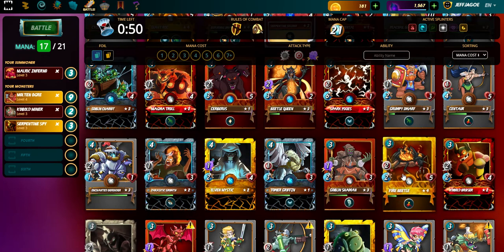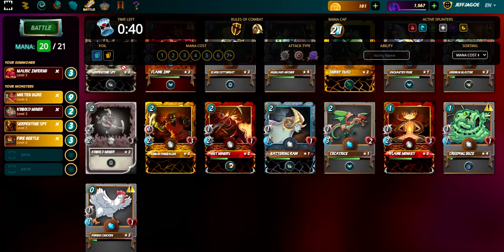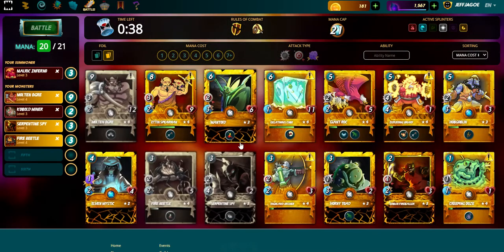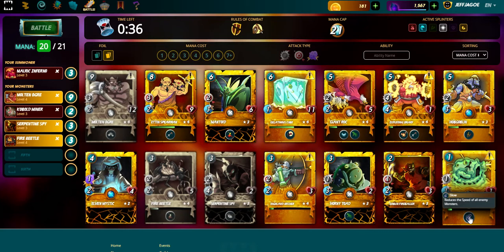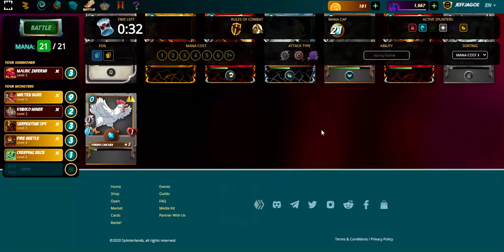We could get Fire Beetle in here — another level four golden card with snipe ability, so he can strike from the back. Now we've got one mana left, so we're gonna go to the gold cards and throw out the Creeping Ooze, which reduces the speed of all enemies. And to top it off, throwing our Furious Chicken at the back.